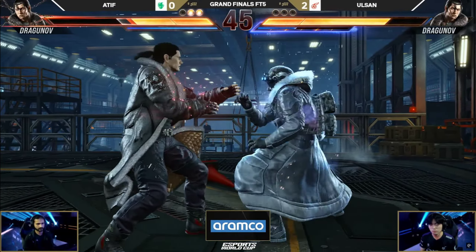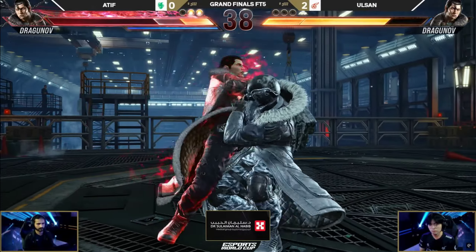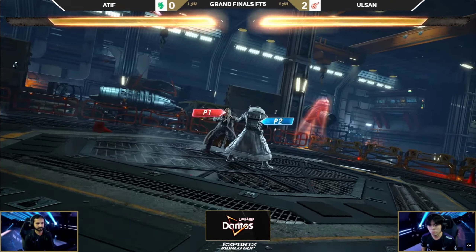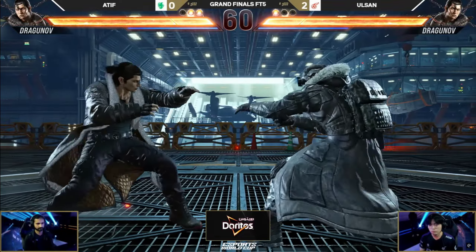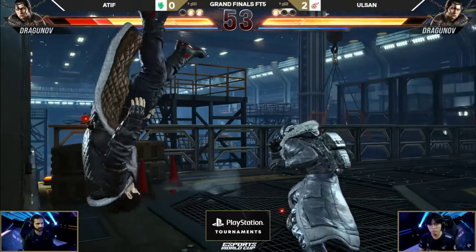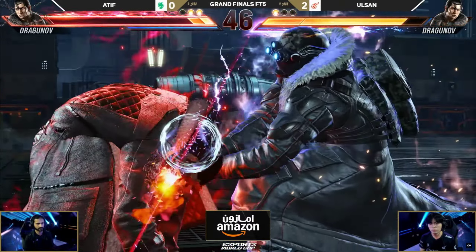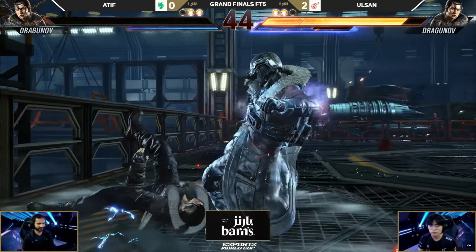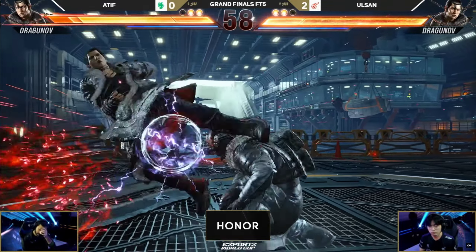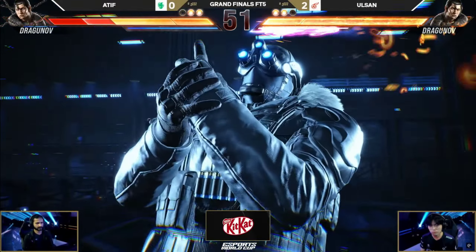Olsan made the comeback there. This time finds the first engager, testing the highs. Atif ready — tries to sidestep, eats a down 2. What an answer. Constantly keeping each other guessing right now. Olsan pulling the trigger first on the heat, Atif with plenty of resources left, also has rage. A lot of low life in the down 4. Olsan keeping up the pressure, not giving Atif a chance. Olsan was trying to force that heat situation, and Olsan said no sir, I need this round right now. Atif needs to get something on the board or Olsan is running away. He looks so stressed.